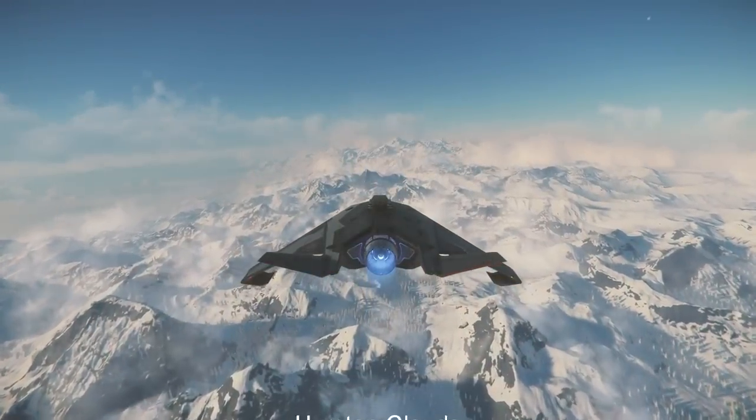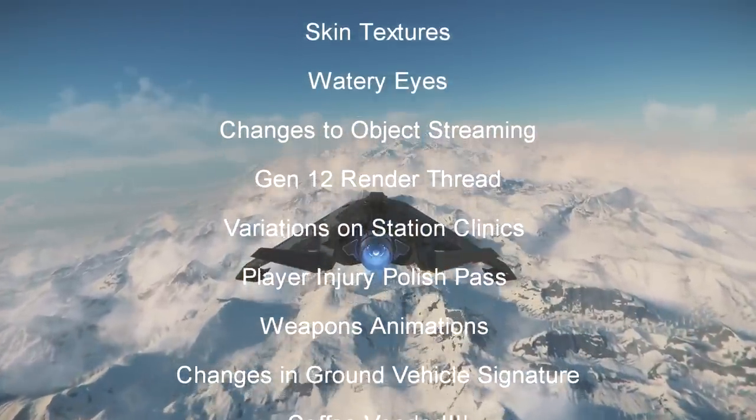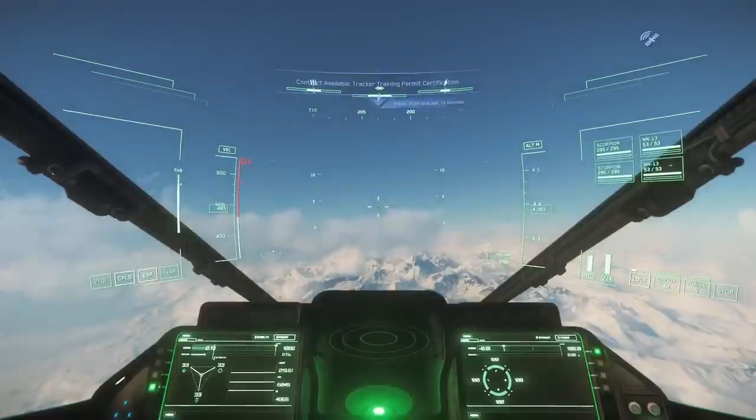So I won't be covering Hurston Cloud, skin textures, watery eyes, changes to object streaming, Gen 12 render thread, variations on station clinic, the player injury polish, weapon animations, changes in ground vehicle detection, or the coffee vendor. Other than, of course, that one sentence.